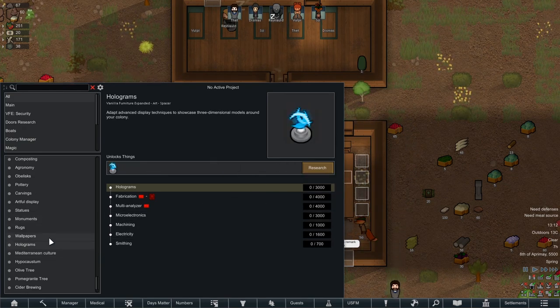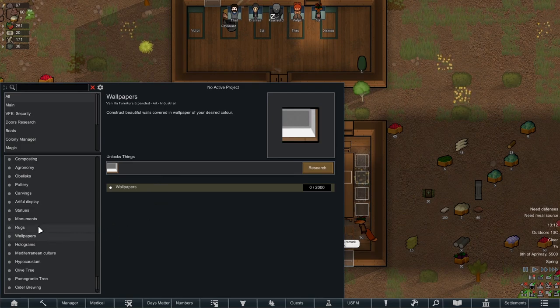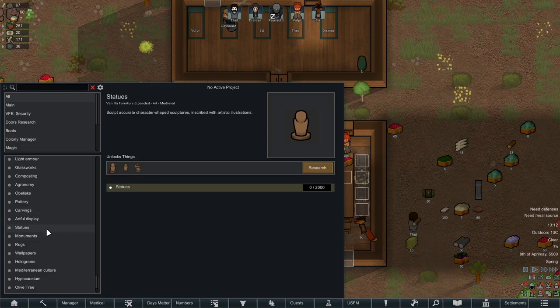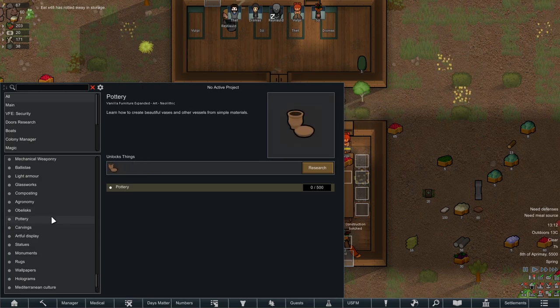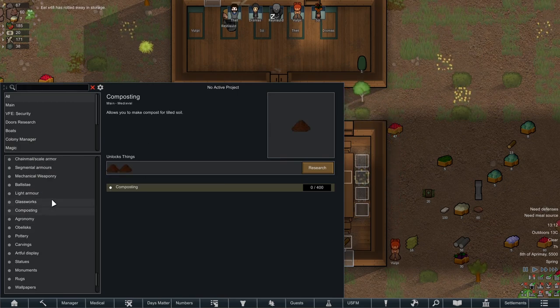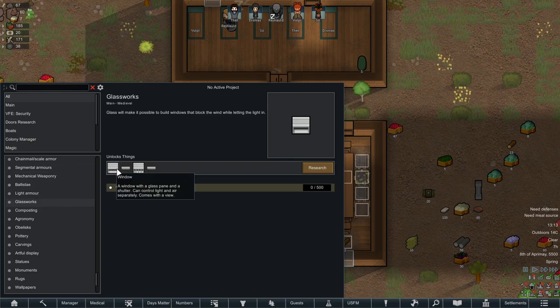Holograms — which probably shouldn't be here. Wallpapers, rugs, monuments. I assume that is just a mod that's not compatible — I just won't research it. Carvings, pottery, obelisk. Cultivated soil with compost — hell yeah. Composting, glassworks. Build better windows? Large windows, reinforced windows — now you're talking. Light armor, loricas, ballistas, mechanical weaponry, scorpio — it just looks like a regular turret. Segmented armors, chain armors, and scale.